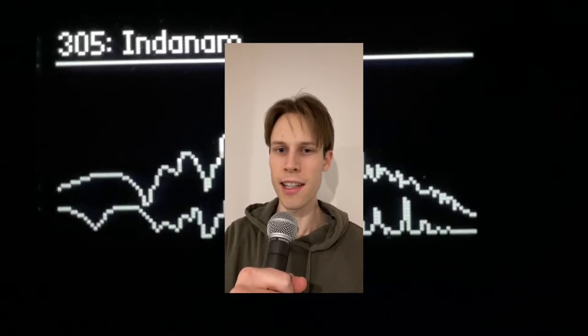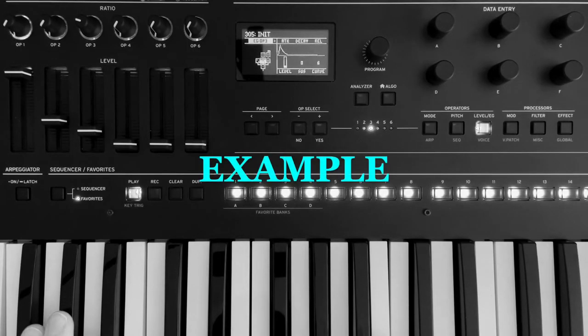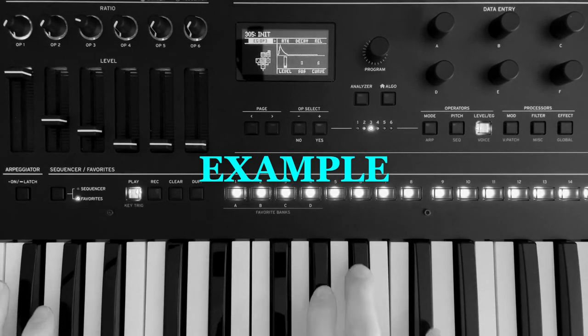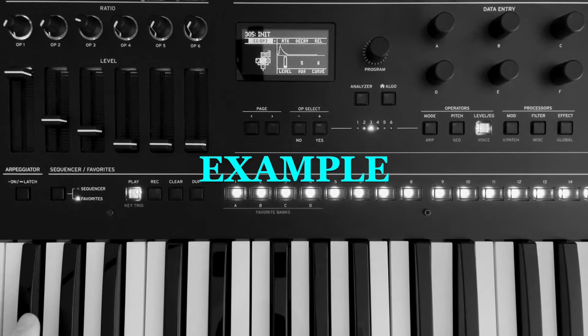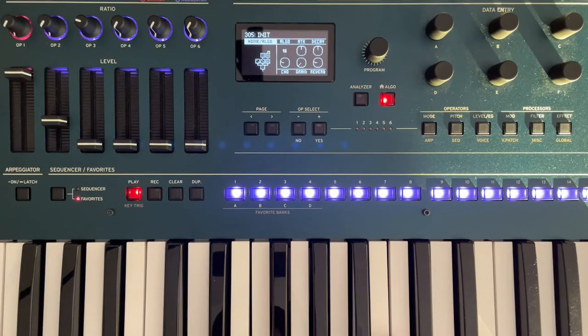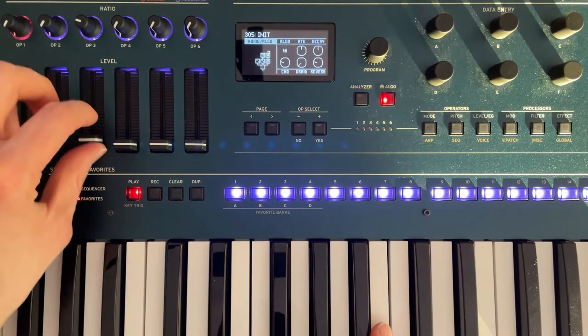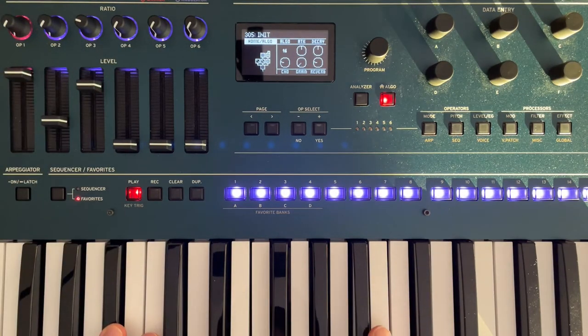Hi, I'm Inder Nam. Here's an OP6 quick tip for creating delayed envelopes. Here I've got a basic patch with operator two modulating operator one, and the one I want to delay is operator three, which is also modulating operator one.